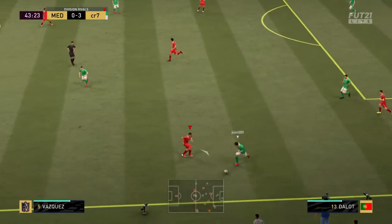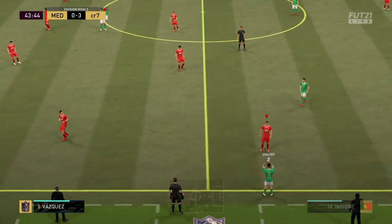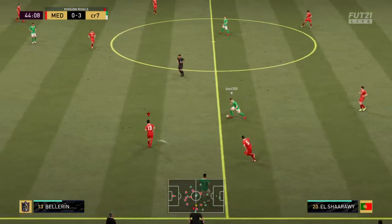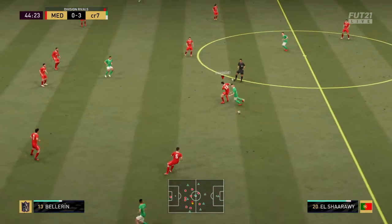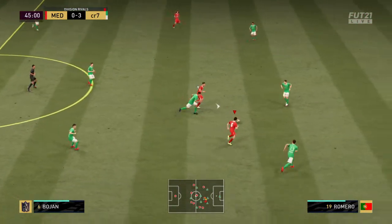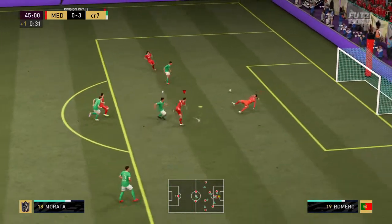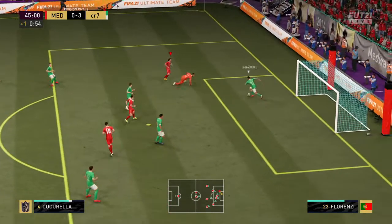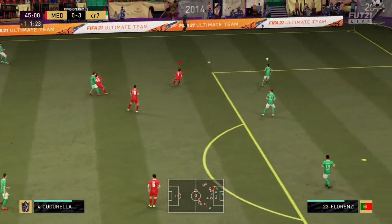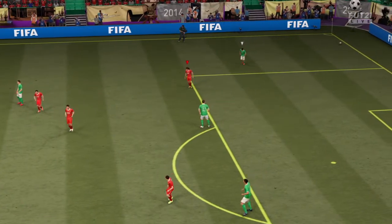Diogo Dalot on the ball. El Sharawi — he read it well, intercepting it. Encouraging play from Beast — can he take the chance? He can't hold on to it. Well, they can keep possession now, and so the first half story has been written.